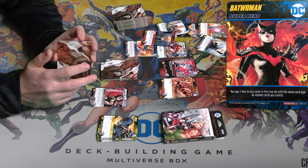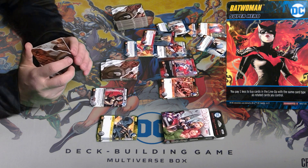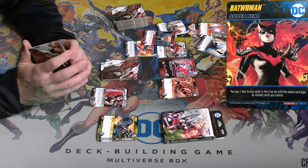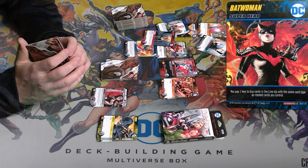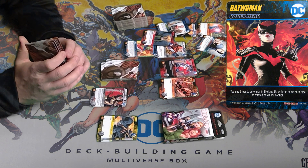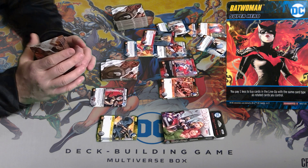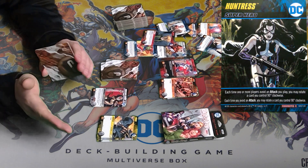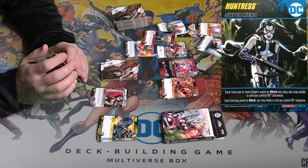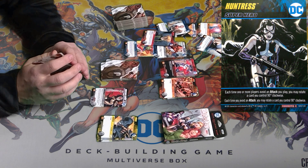So this is the Birds of Prey expansion for the DC deck-building game. If you are new to the DC deck-building game, I would suggest you start with Teen Titans as your first purchase — it's the fourth one, and in my opinion probably the most fun and the best. That is what we started with and then we kind of branched out from there. We actually went backwards: we got that, then we got Forever Evil, then we got Heroes Unite, and then the last one we purchased was actually the first one they came out with, which is the original set.